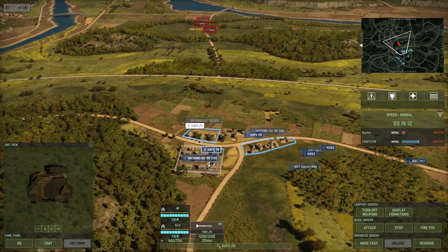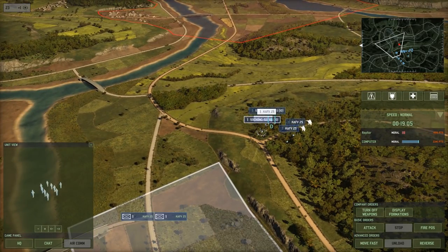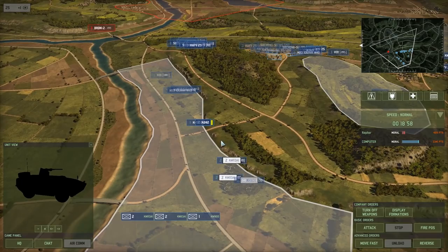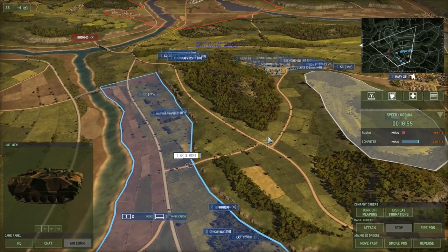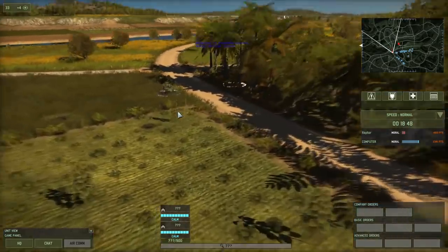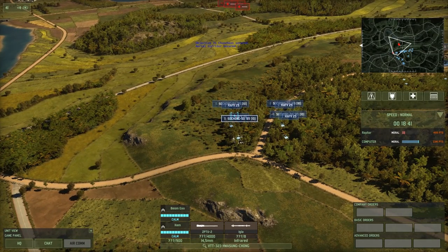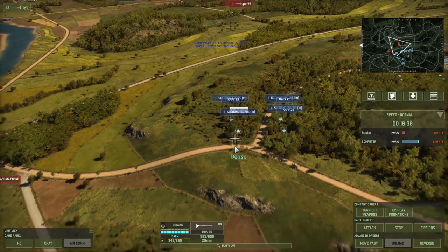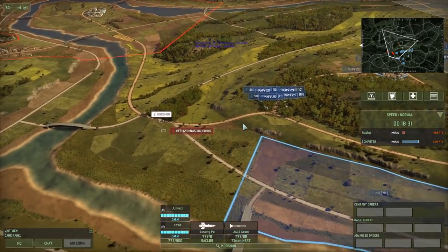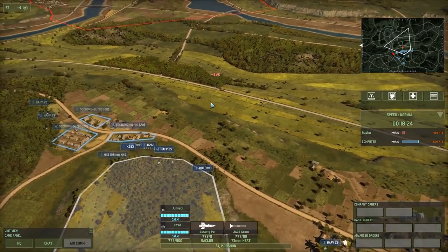A lot of tanks are coming our way — we need to get our forces into ambush positions. We already have an enemy command unit over here. The North Koreans are trying to capture territory as quickly as possible. Our transporter is in position. Mortars are going to occupy that position. North Korean troop transports are coming up now and they're going to try to flank us. We have our recoilless rifles standing by — first engagement: enemy command unit eliminated.